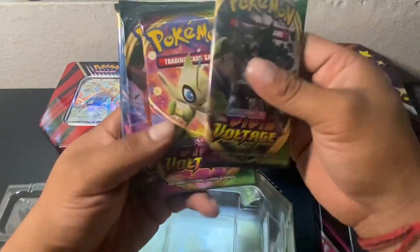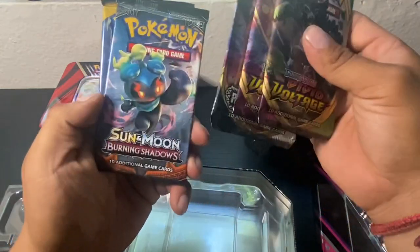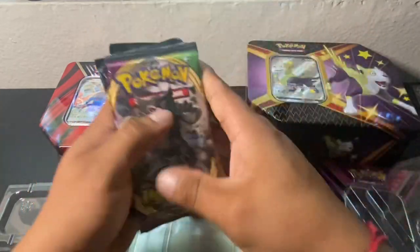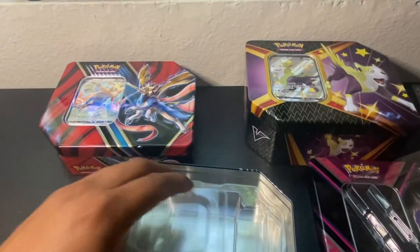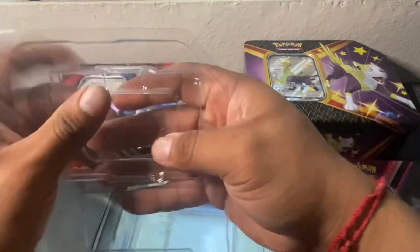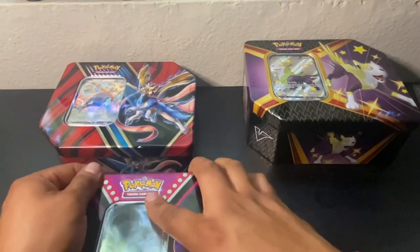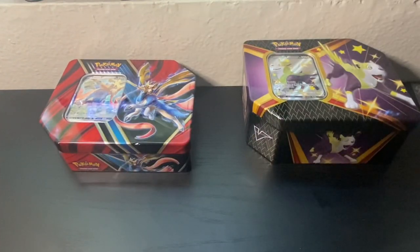Alright, let's see what it comes with. We got Vivid Voltage, Rebel Clash, Burning Shadows, and a Sun and Moon Base set, guys. It's not too bad. I've hardly opened any Burning Shadows, guys, so let's see if we can pull anything good out of these.